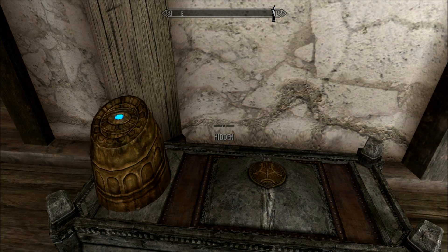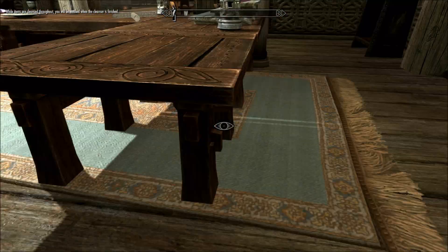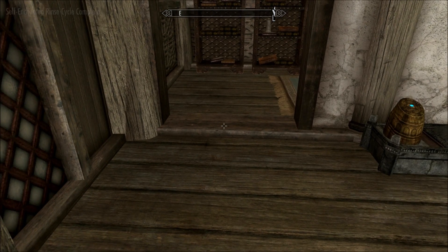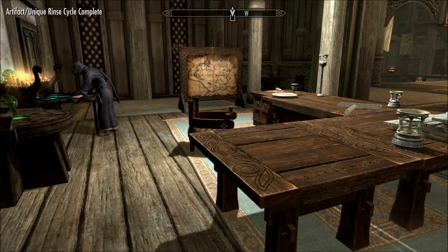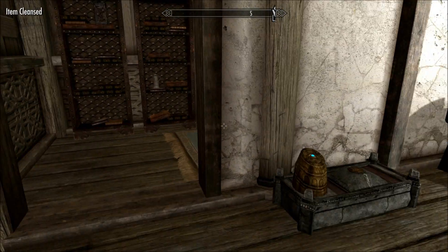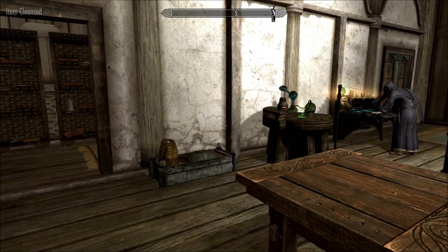Okay, so now they're all in the chest, we just have to press the button. Please be patient, this may take some time. There's an item cleansed. Another item cleansed there. Just got to wait for a little while, that's all. It actually tells you how much time you have to wait. I think it said about a minute, just over a minute.